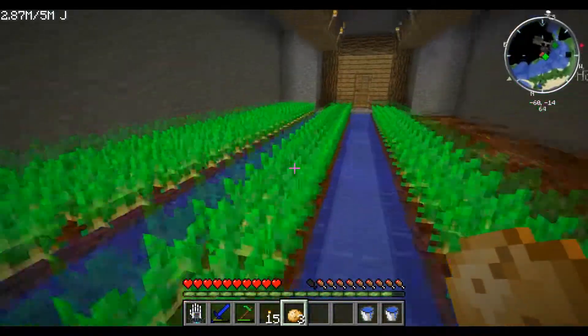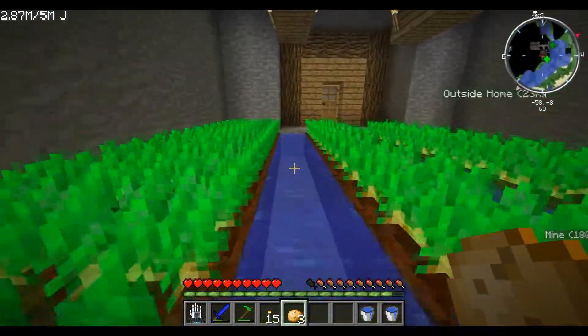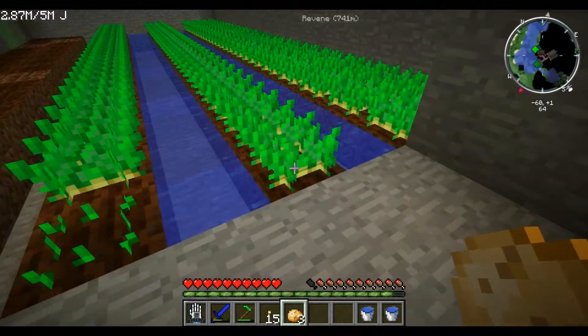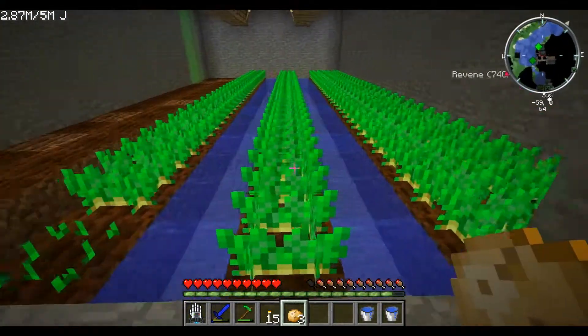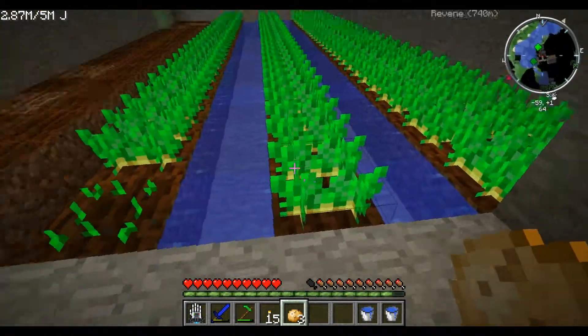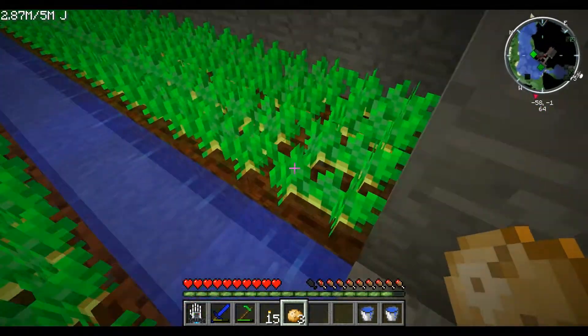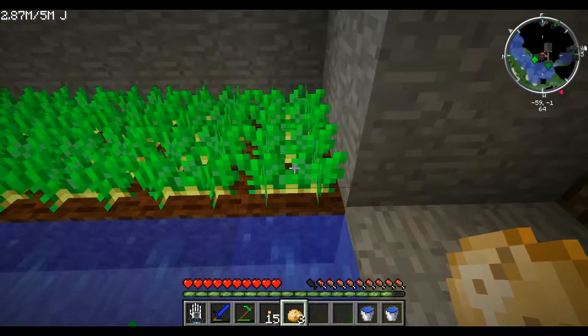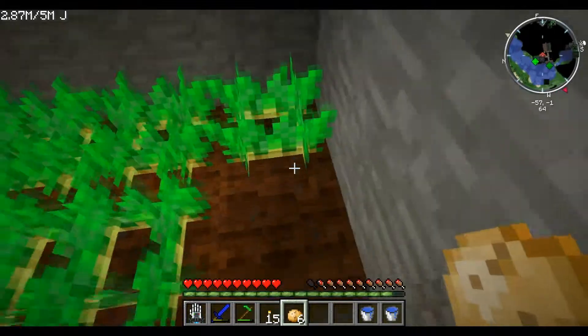First, you need to find potatoes or spuds — whatever you like — at an NPC village. An NPC village will be very obvious once you see one; it will just be a bunch of houses and you'll find some farms that look like this. Find the crop that looks like this, punch it, and you get potatoes or spuds.